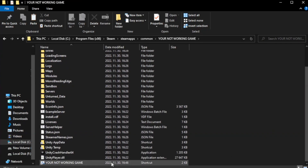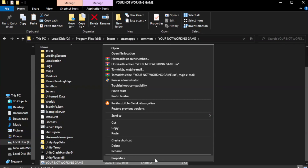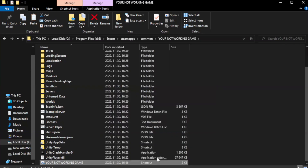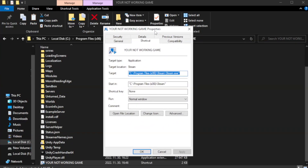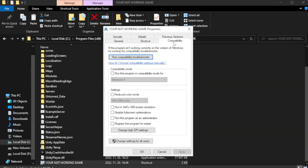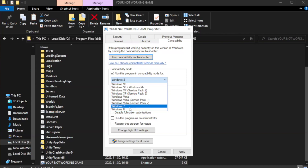Right-click your not-working game application and click Properties. Click the Compatibility tab. Check Run this program in compatibility mode and try Windows 7 and Windows 8.